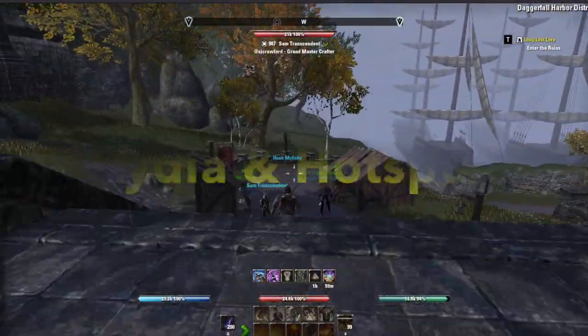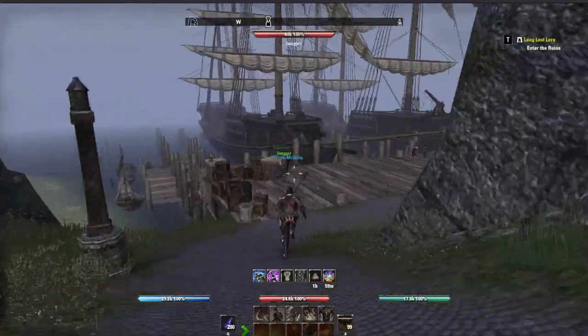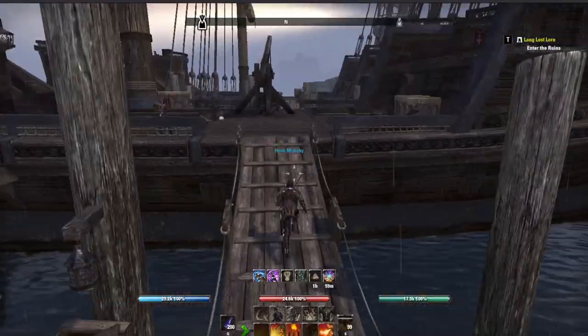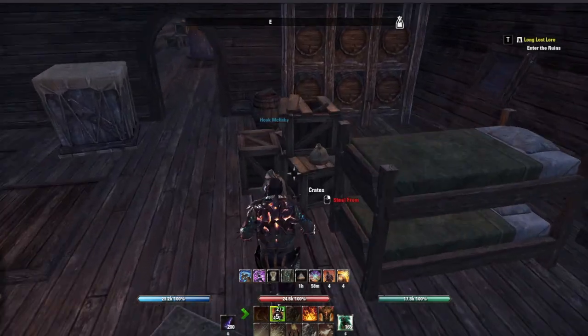Head over to Daggerfall where two large ships are docked. The Lydia is on the left and the Hotspur is on the right. The holds are filled to the brim with stealable items. Simply dismiss your companion if you have one up and start grabbing stuff.